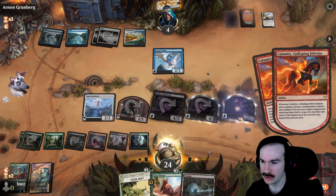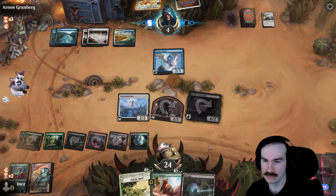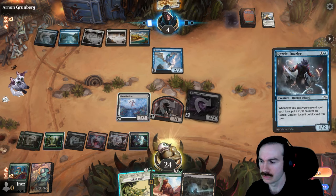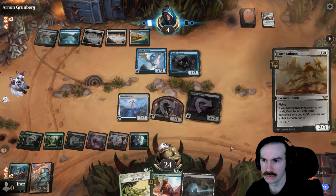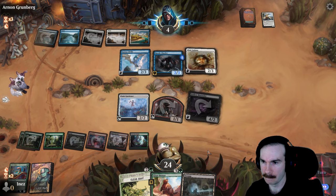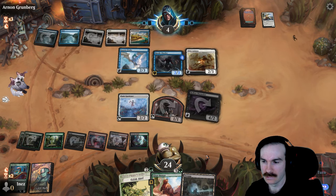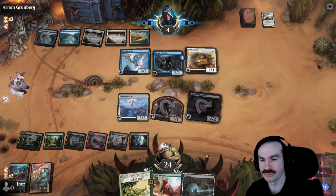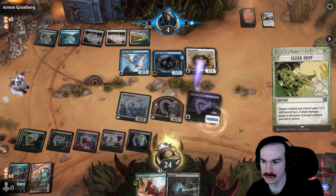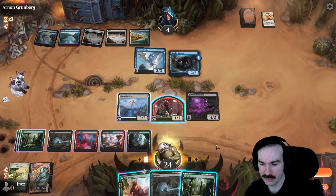Alright, so then we just pass. We lose our dudes, they go — they probably play their plotted dude — and then I kill their Geyser Drake. Oh, it's got flying? Okay. This will kill Dust Animus. Oh wait, I didn't even realize it buffs too — that's super strong! That could have been way better. That could have been way better. That's okay.